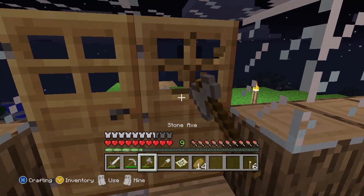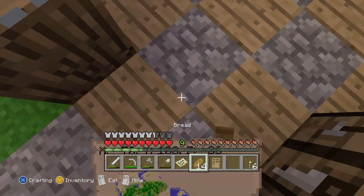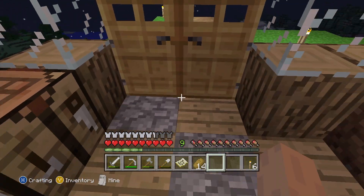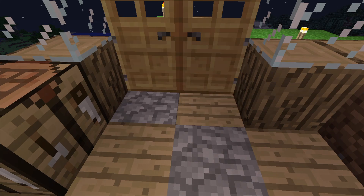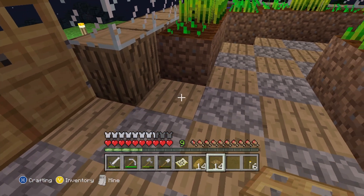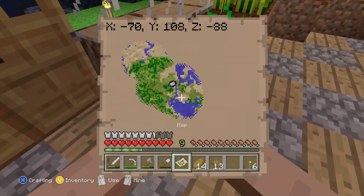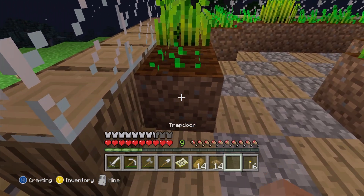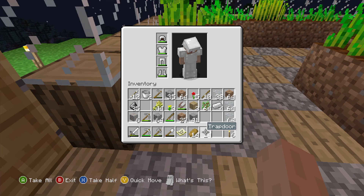I don't think this door is meant to be like this, so I'm gonna fix that, and there we go. This might be a good opportunity to check — I still can't do anything with the trapdoors. I was hoping that I'd be able to place it on the farmland, but I don't think I can yet.